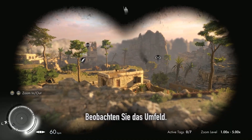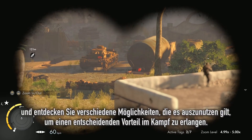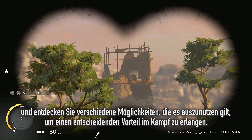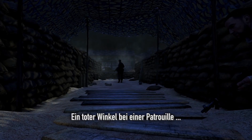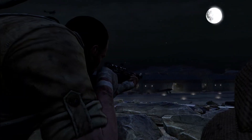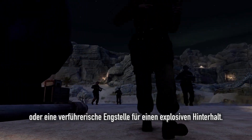Observe your surroundings, using binoculars to tag enemy patrols, officers and snipers, and reveal multiple opportunities that can be exploited for a crucial combat advantage. A blind spot in the patrol, a hidden ridgeline with a deadly view, or a tempting choke point for an explosive ambush.